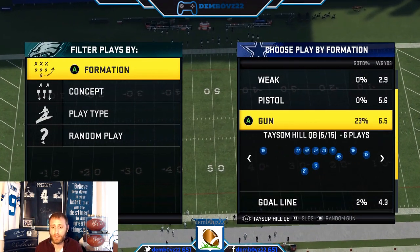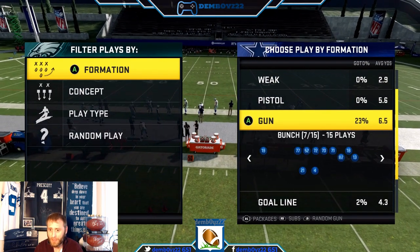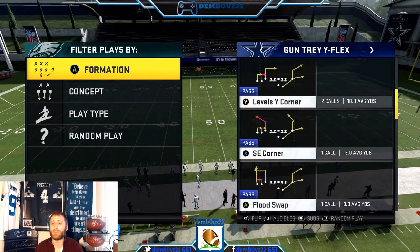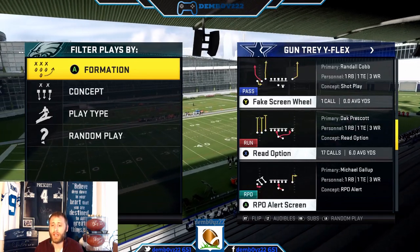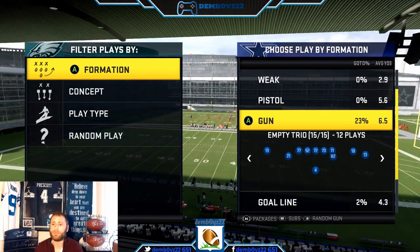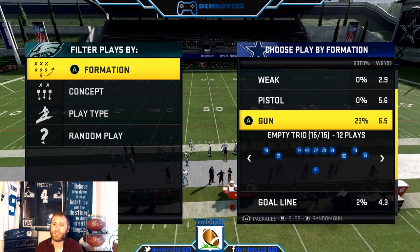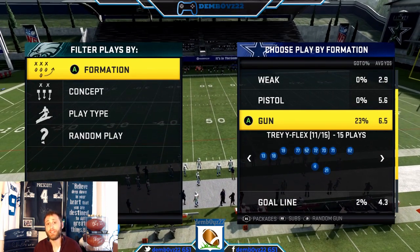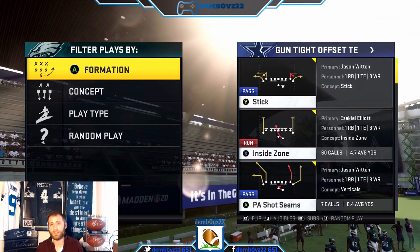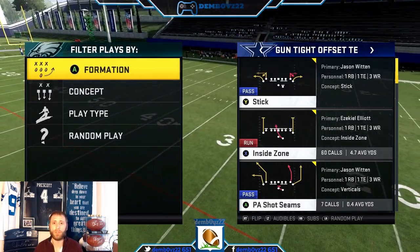Tight offset tight end is an extremely overpowered formation. They've got a fairly good bunch, some good man-beater type stuff. Trips Y Flex is great — you've got Dagger. They've got a read option as well, so you've got your running quarterback options. Empty Trio has a nice little jet touch pass. Also out of tight offset, the inside zone and the trap can be very effective runs — you can run inside zone versus a 1-4-6 defense, which is another advantage.